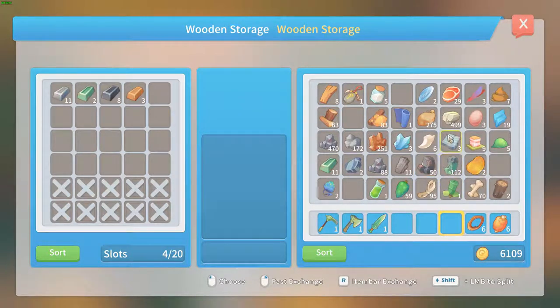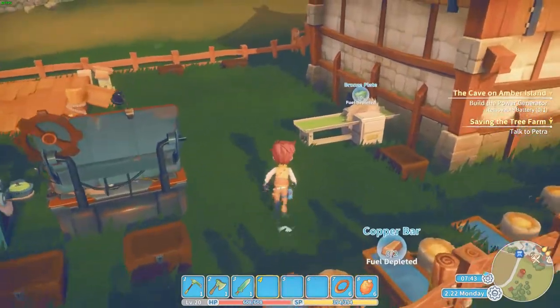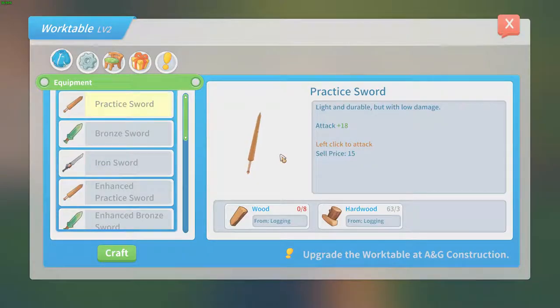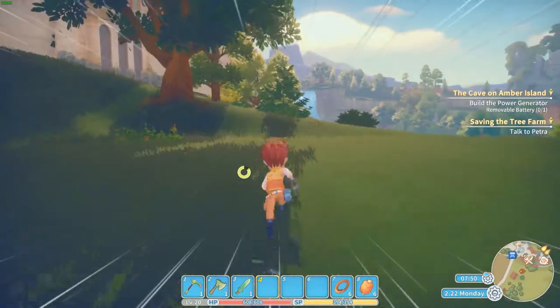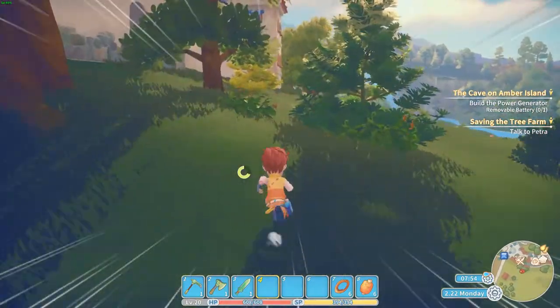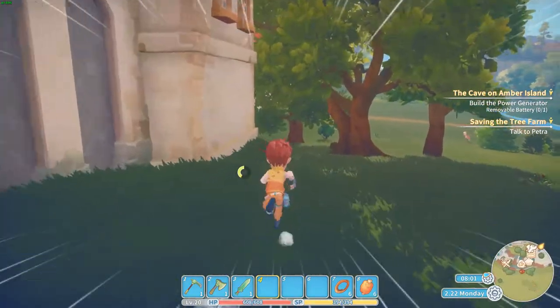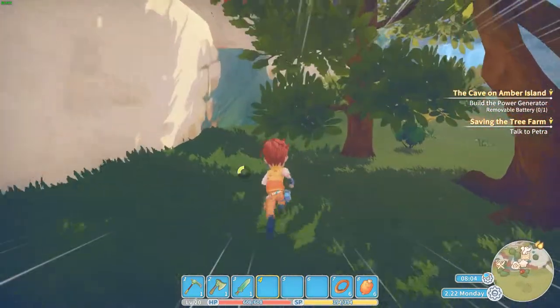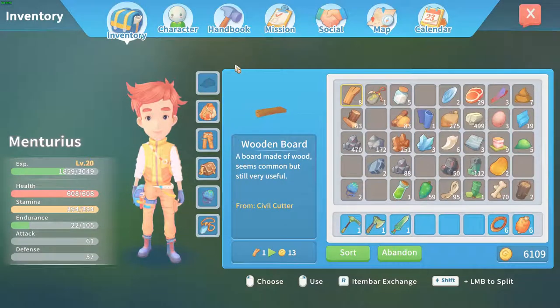Let's see if we can make a better sword. Let's first go to Petra because we need to go to her to save the tree farm — some kind of irrigation system. Let's see if I can upgrade myself — not yet.